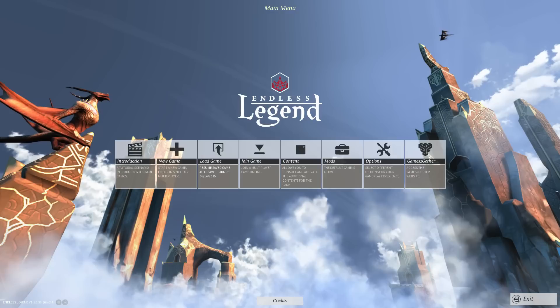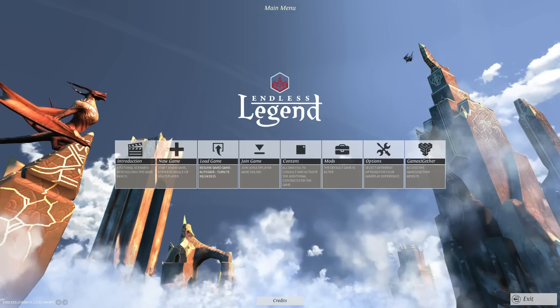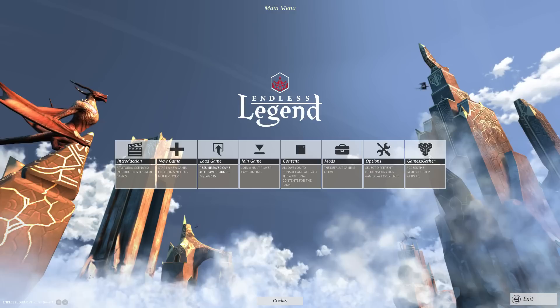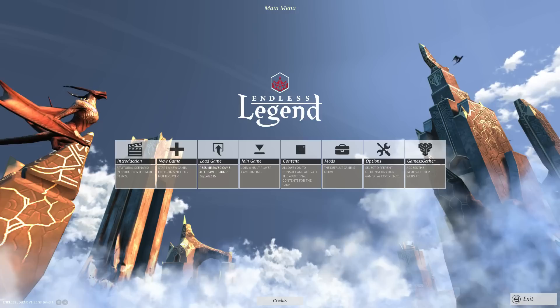Hello everyone and welcome to Worven's World. Today I would like to give five basic tips for new players on Endless Legend. Endless Legend is a really nice 4x game. It plays in the Endless universe — if you played Endless Space you know a bit about that. It basically plays on one planet in that universe. It's very atmospheric and there are cool stories in it. The races are really different and each race follows a different storyline, and I think they're really interesting.